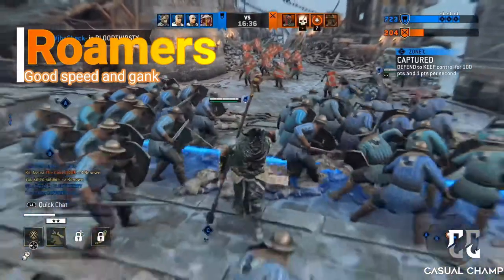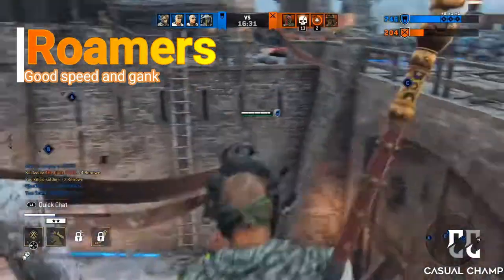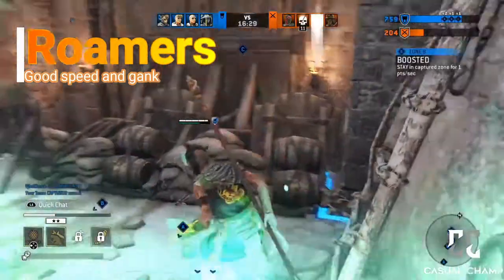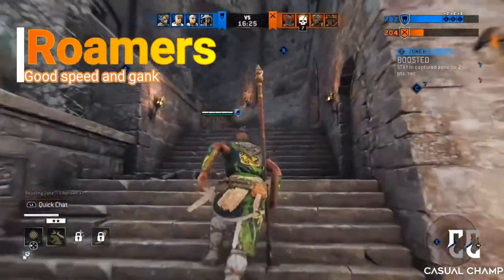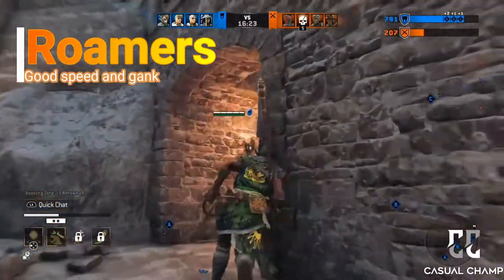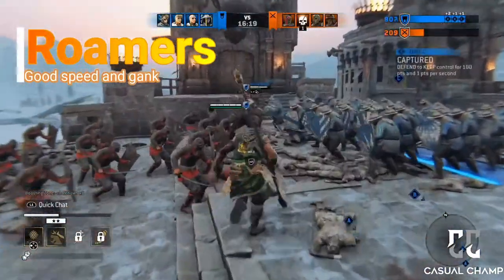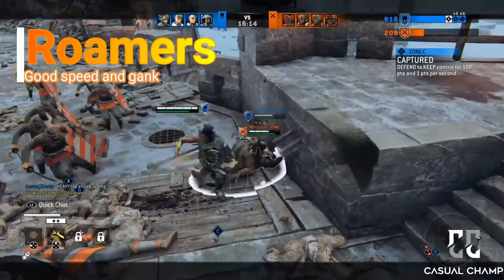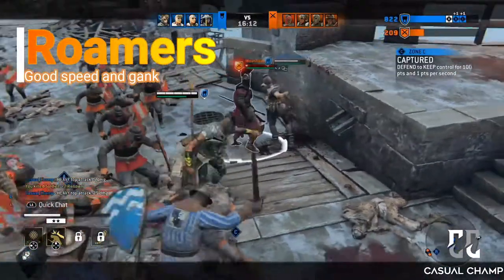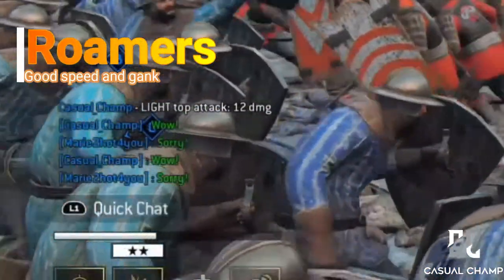As a roamer, your job is basically to help your teammates if they're defending a zone or to capture a zone yourself. You're not gonna stay at either A or B — you're gonna keep running back and forth where your teammates need you. As you can see in this clip, I see my shaman teammate is fighting a warden, so I go help her achieve the almighty shaman gank, and this guy doesn't like it at all.